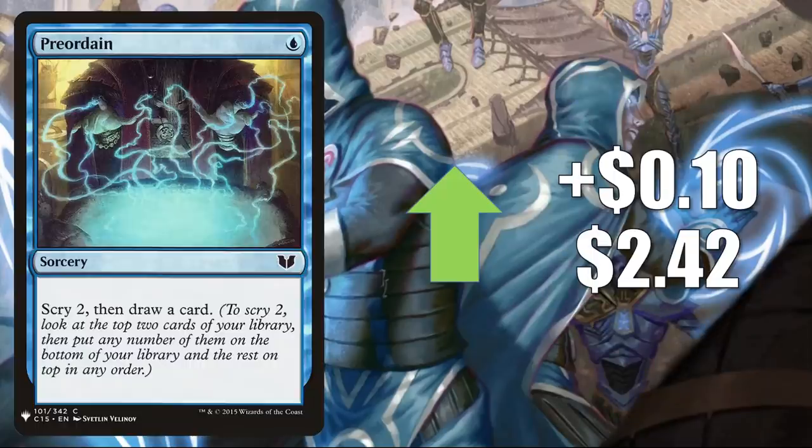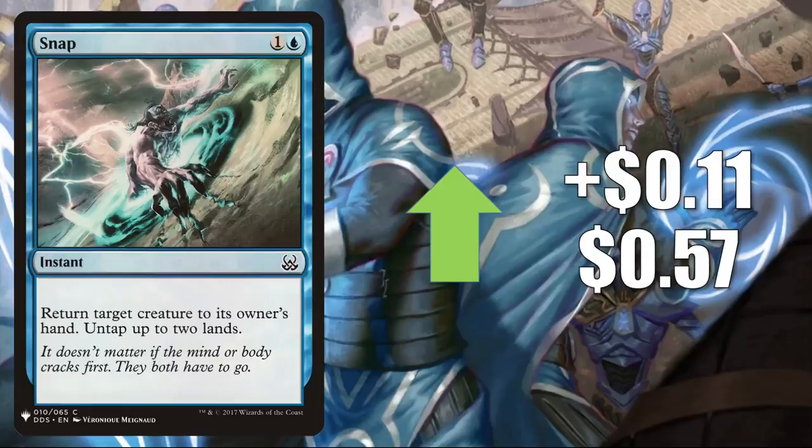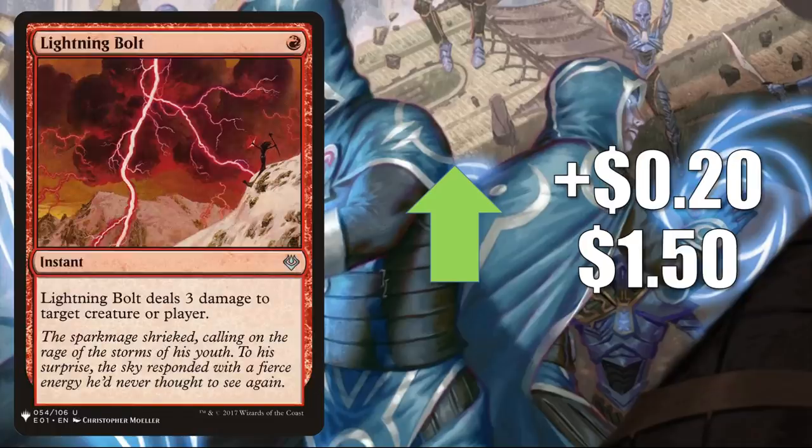It's time for the Pauper Spotlight. A lot of Mystery Booster cards are still trying to find their price point. Preordain goes up $0.10 to $2.42 — a big Commander card, sees play in Pauper Delver Fairies and Dimir Control, and Legacy and Vintage too. Utopia Sprawl from Dissension goes up $0.10 to $3.51 — found in Hexproof builds and in Modern in Gruul Midrange. Snap from Mystery Boosters up $0.11 to $0.57 — in Pauper Delver Fairies, Vizieros Flicker, Mono Blue Tempo, and has seen additional Commander play with things like Twinning Staff from Commander 2020's Arcane Maelstrom deck. Essence Warden from Mystery Boosters goes up $0.15 to $0.72 — found in Pauper Elves and Commander Elf builds. Lightning Bolt from Mystery Boosters goes up $0.20 to $1.50 — found in Boros Aggro, Burn, Mardu Aggro, and also sees Modern, Legacy, Vintage, and Commander play.